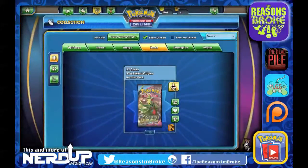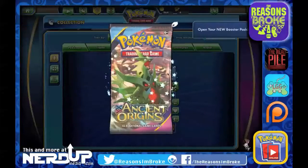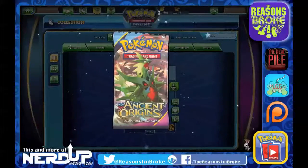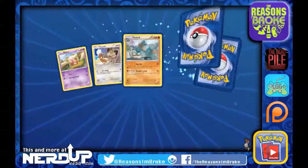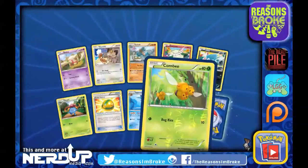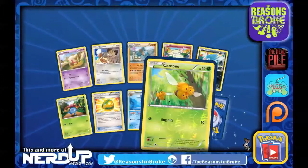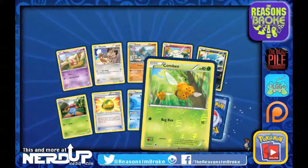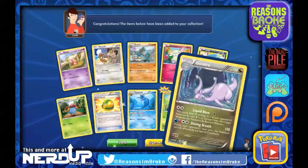Now we can get into Ancient Origins. There's a brand new set coming out very soon, Brokettes — it's called XY Breakthrough. It brings back that mechanic where you can use attacks from the previous stage, like Pokemon Level Xs from years back, except this time they're regular EXs or Breakthrough EXs. They look really cool — you put the card horizontally over the artwork of the Pokemon. Here's a Reverse Holo Combee, another Lucky Helmet, and a Goodra.